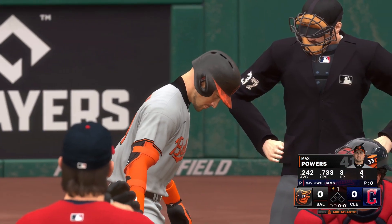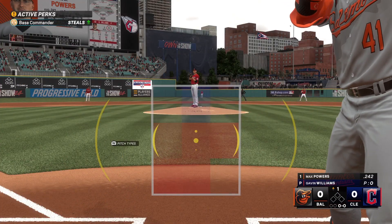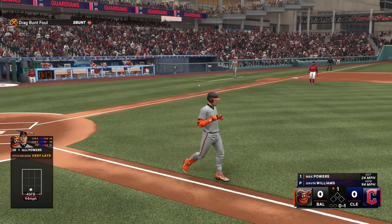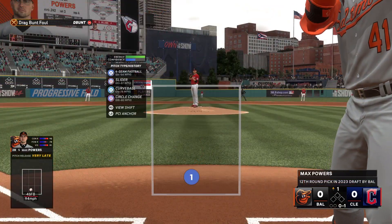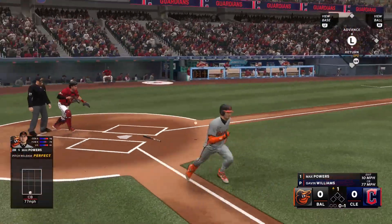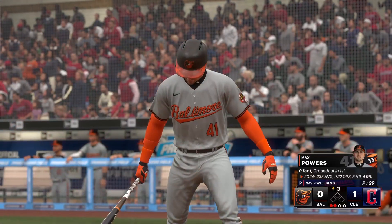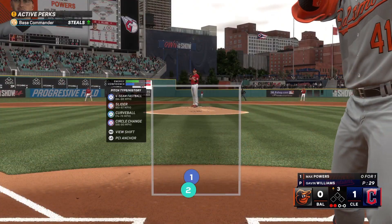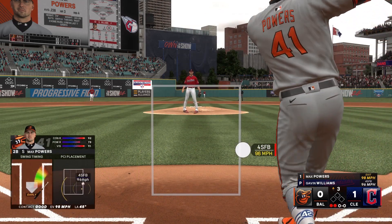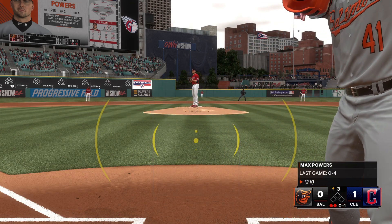Switch-hitting second baseman Max Powers, number 41, turns on the rubber. With that good live arm, the pitcher delivers — bunt attempt, but that goes foul, right in front of the plate. He gathers and throws to first, close play. The first offering is fouled off; the Orioles are down by a run as we play game one of this four-game series.